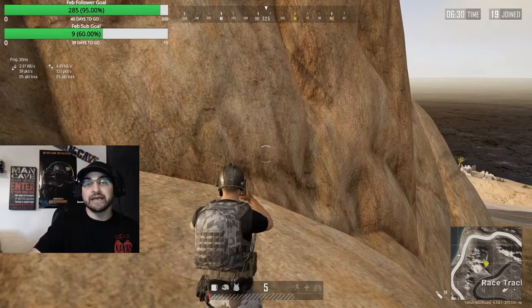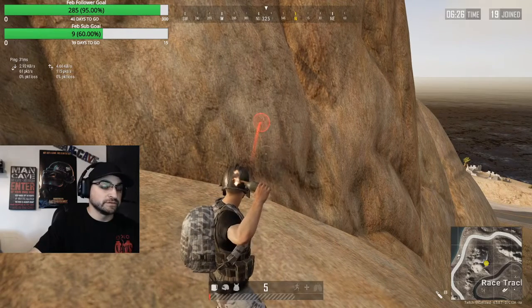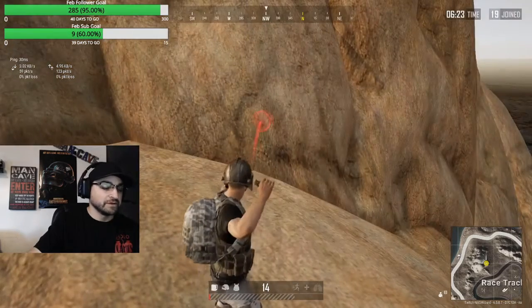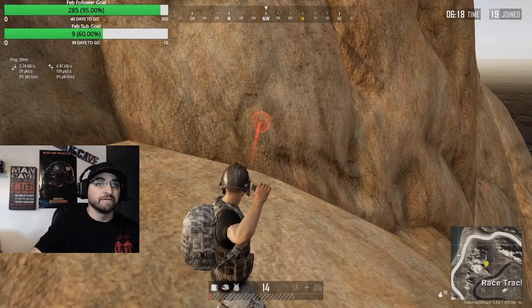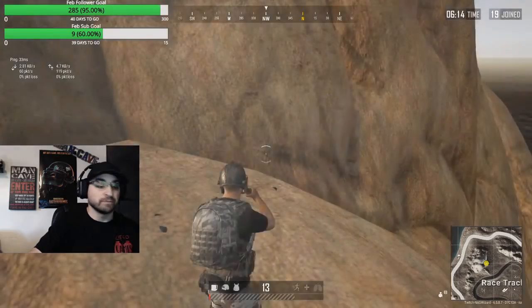We're going to go ahead and cook it again and count to 5. Press R. 1, 2, 3, 4, 5 — right on 5 is when it blows up.